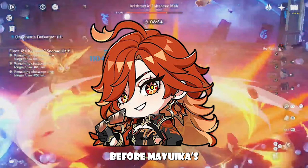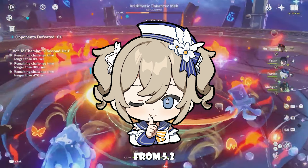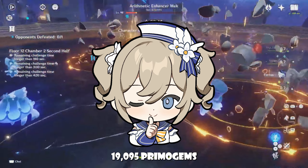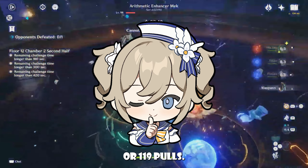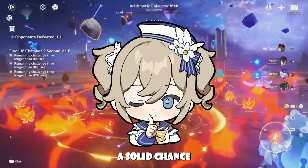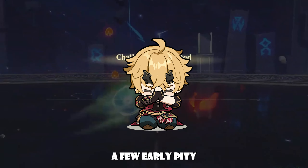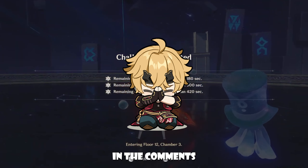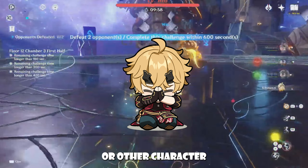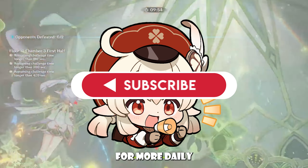Total Primogems before Mavuika's release. All in all, if you're saving Primogems from 5.2 through 5.3 Phase 1, you should have approximately 19,095 Primogems or 119 pulls. This gives F2P players a solid chance to guarantee Mavuika. I believe in your luck, and I'm sure some of you will pull off a few early pity wins. Let me know in the comments what you're saving for and if you're excited about Mavuika or another character. Don't forget to like and subscribe for more daily Genshin news.